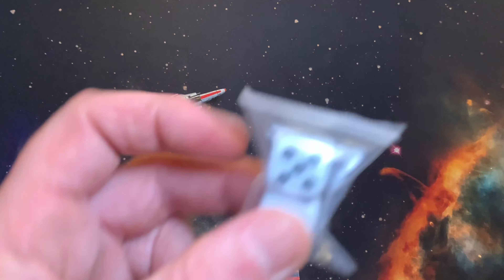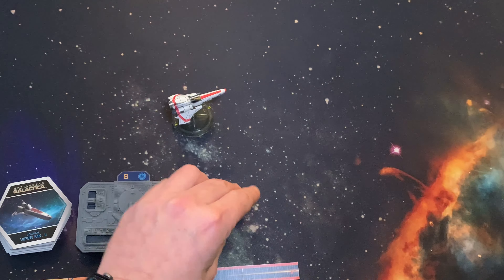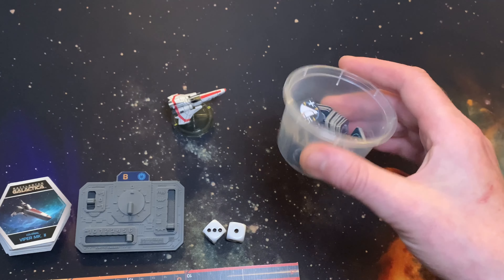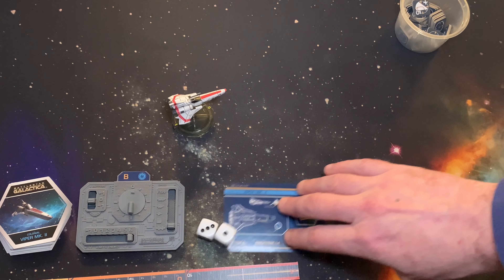Then you take your pew-pew ruler and your randomizer cubes and pop them down next to your control panel. You've also got some damage tokens — pop them in a cup, preferably one you can't see through, but I'm on my own so it doesn't really matter. Then get your ship cards — not going to bother with the pilots here.